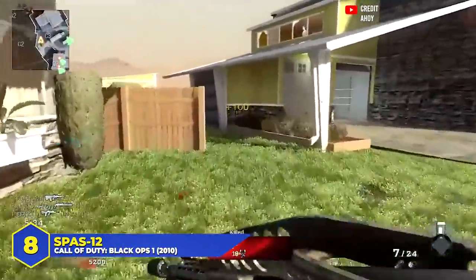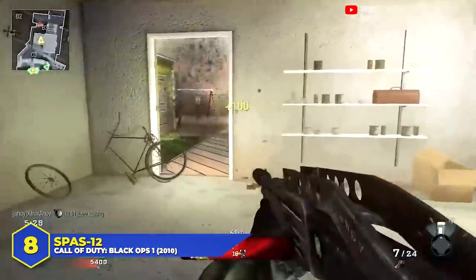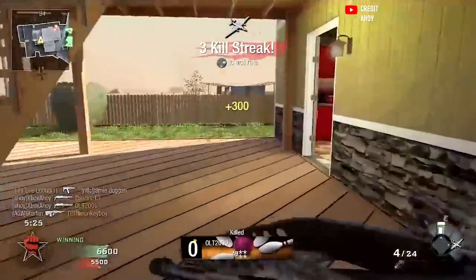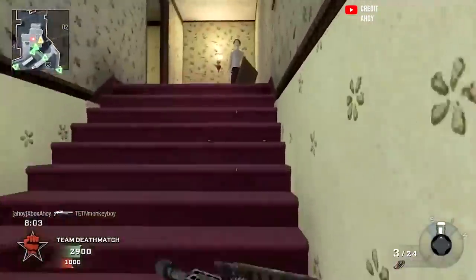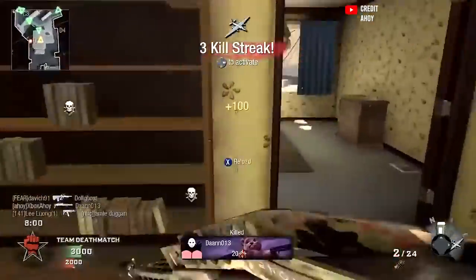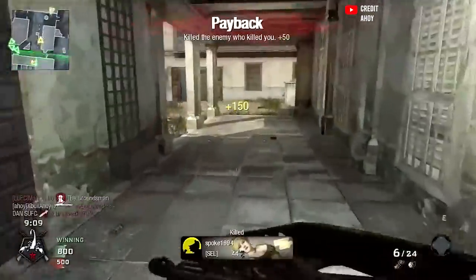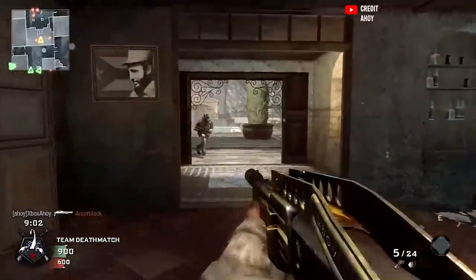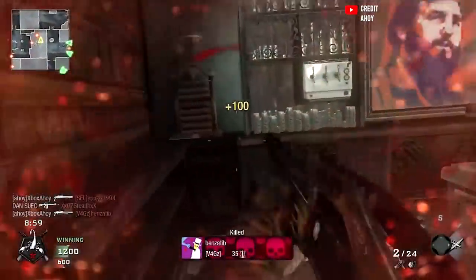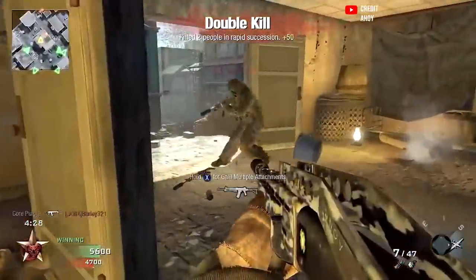At number 8, the SPAS-12 with the suppressor in Black Ops 1. The SPAS-12 was one of my favorite guns in the original Black Ops — not as powerful as the Modern Warfare 2 version, but still good and pretty devastating on smaller maps. There was a suppressor bug with it. Normally suppressors in COD keep you off the minimap at the cost of decreased range, but the SPAS-12 suppressor was actually bugged in a beneficial way: it still kept you off the enemy radar but did not decrease your range, meaning there was zero penalty for using it. So if you were running the SPAS without a suppressor back in the day, you messed up.